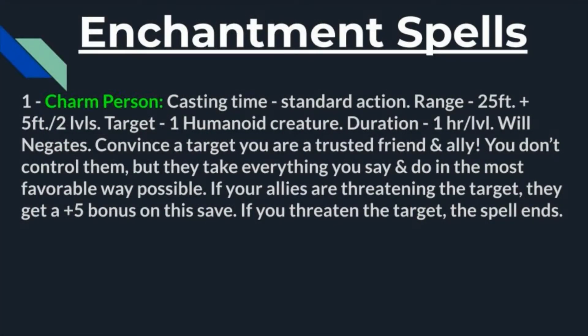At first level we get a pretty solid choice: Charm Person. The casting time is one standard action, range is close — 25 feet plus 5 feet every two levels — and you target one humanoid creature. The duration is one hour per level, so pretty generous overall. Will saves negate. You convince the target that you are a trusted friend and ally. You don't control them, but they take everything you say and do in the most favorable way possible. However, if your allies are threatening the target, they get a plus five bonus on their will save. If you threaten or damage the target, the spell ends immediately.